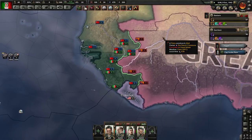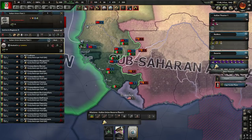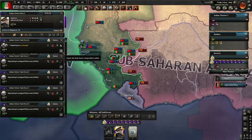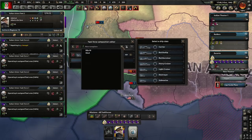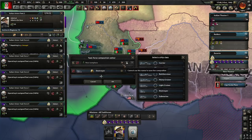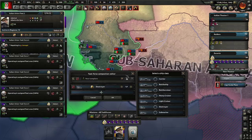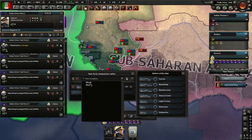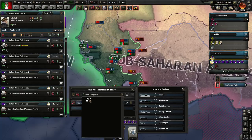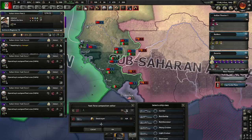Ships are docked over there. Let's take a look at our naval situation. We do have some reserve fleets over here of destroyers. It'd be nice to set en masse what I want their templates to be. Like, I want ten task forces of ten each. I'm just happy to have the templates in general. We'll do that. I know there's some more down there, but we don't have enough.